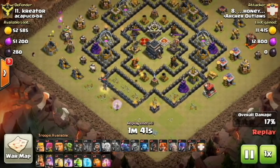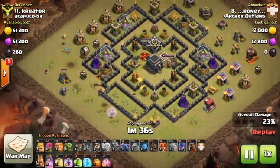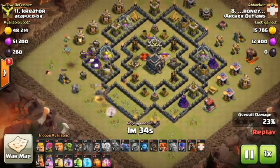He has the balloon come in to take out the bomber tower. And then he lays a baby dragon up on the top side to go ahead and help create that funnel on the top side.